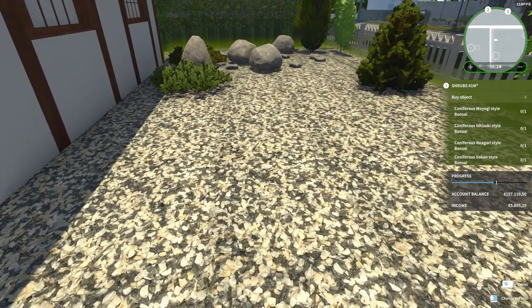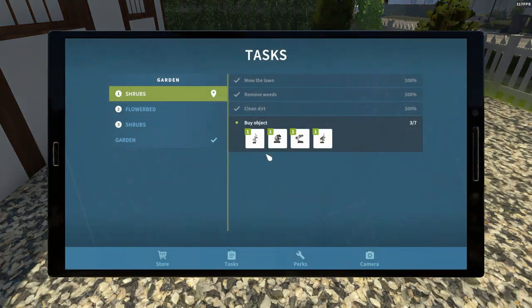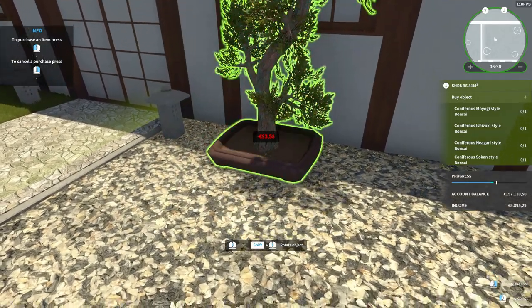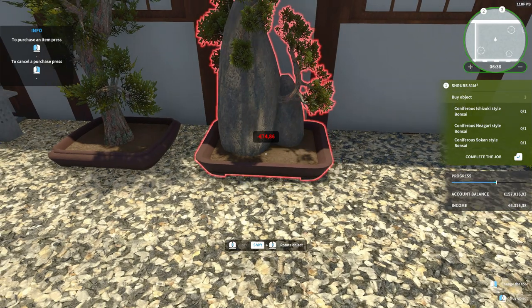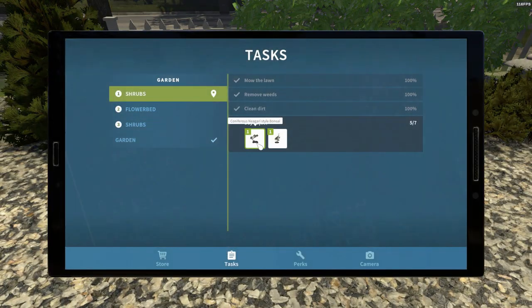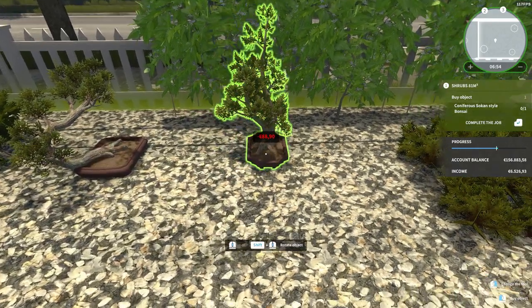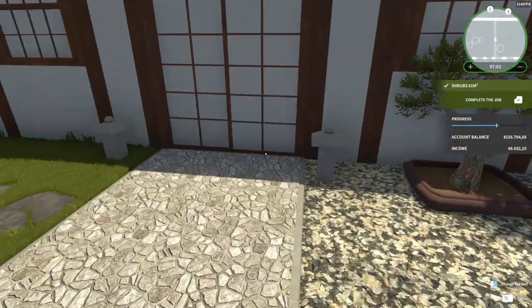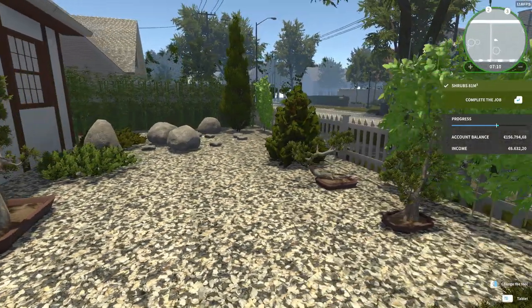I should start buying things. Buy objects, buy plants — we need to buy some bonsais, one of each. We don't need to worry about planting them in the ground because they have their own planters already, of course. And they need special care from what I've heard.